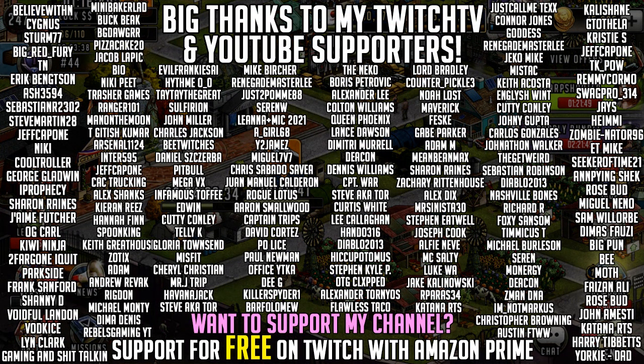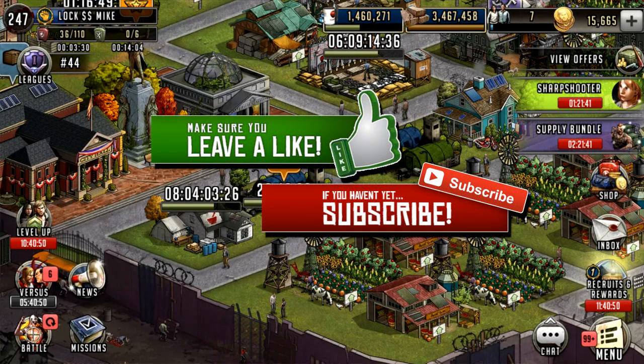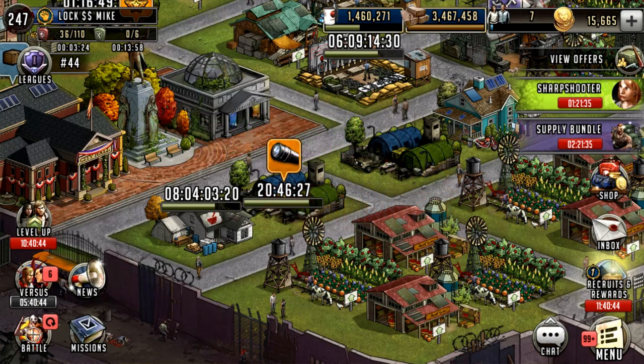Hello survivors and welcome to another Walking Dead Road to Survival video. In this video I'm going to be going over the Bit Shop and the new Limit Break system that are going to be coming to the game. I have received a lot of questions on how these are going to work and what's going to change once update 29.2 comes out, which is moments away and should be coming out before the weekend.